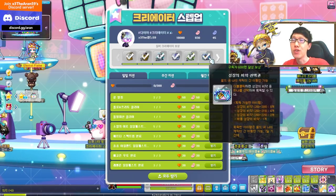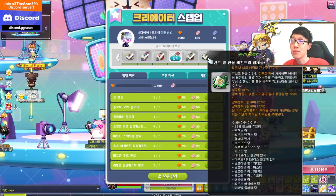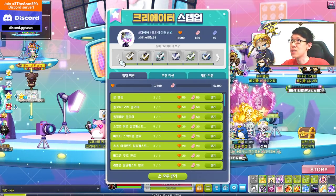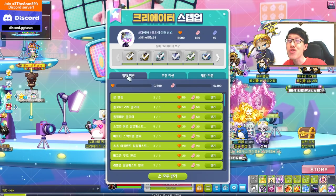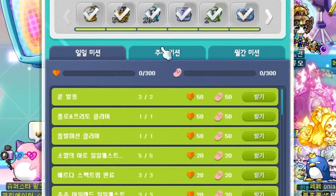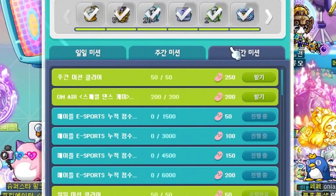To rank up to the first rank you need 6,000 subscribers; for the second rank you need 12,000. There are three different types of missions: daily missions, weekly missions, and monthly missions.